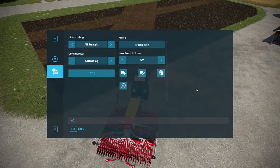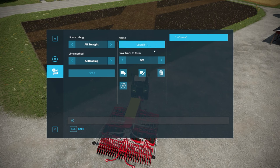Now let's say you really enjoyed the course you created. You can name it — for example, 'Course One.' In multiplayer, you can toggle whether it's saved to your farm only. Then hit the plus button to create and save that course. You can also click on a saved course to load it in and edit it, rename it, or delete it by hitting the delete button.